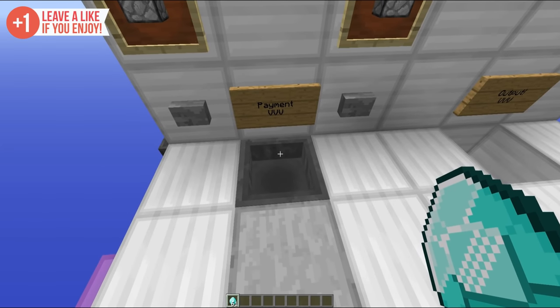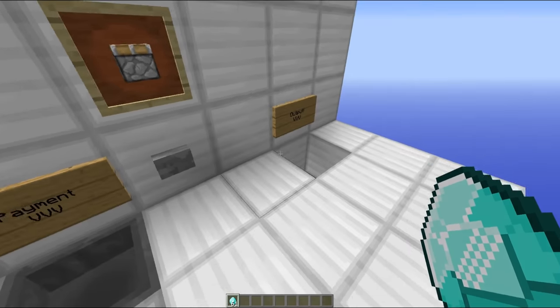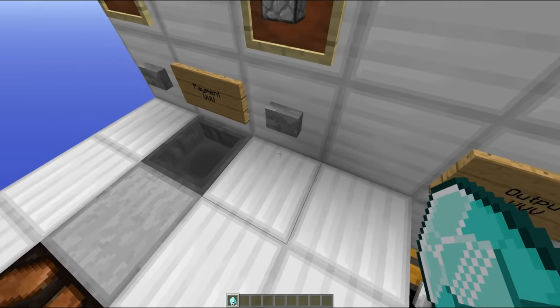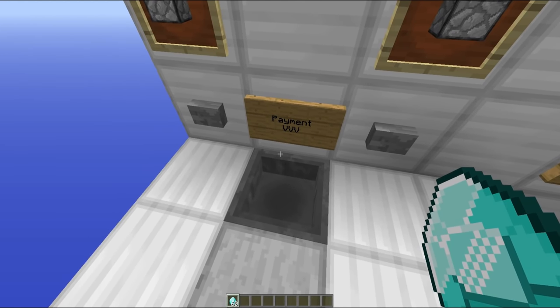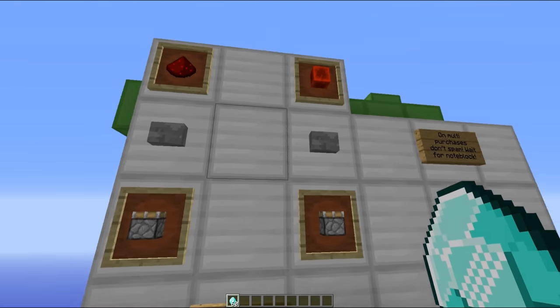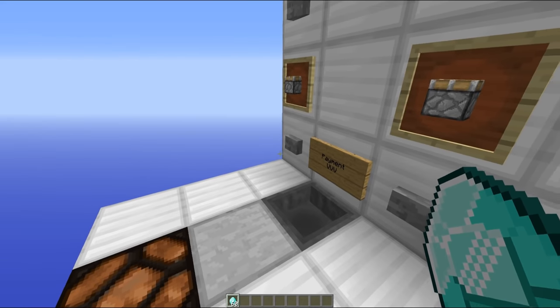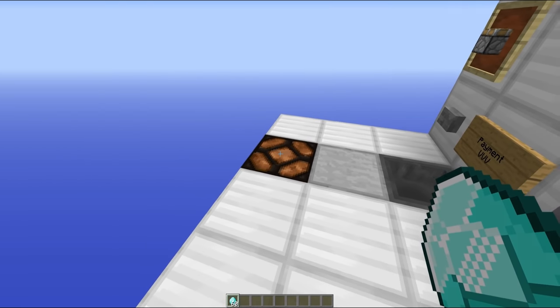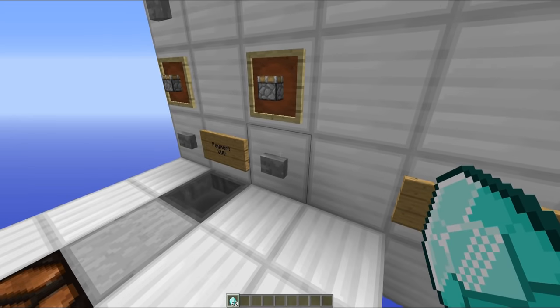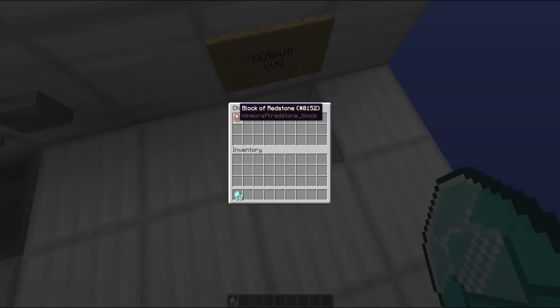So anyway, down at the bottom here we have got our payment input chest, then up here we have got our selection panel, and over here we have got the output chest. If you chuck a diamond inside this payment hopper here, you can see that our redstone lamp turns on — that means we can now use the system. If we hit one of these buttons, for example the redstone block button, you can hear everything fires into action, the redstone lamp is now turned off, meaning we can't use the selection panel, and if we check in this chest over here, we've got ourselves a redstone block.